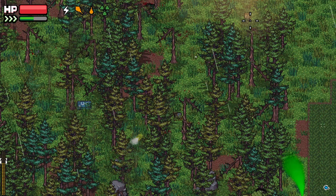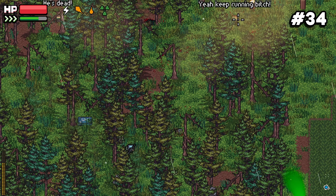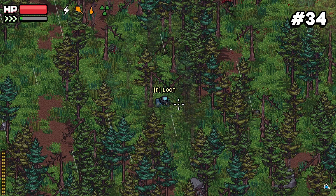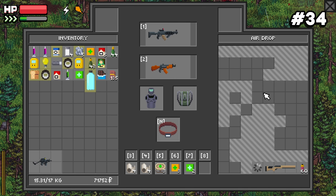Number thirty-four: when an airdrop comes in, loot will slowly disappear from it over time — the sooner you get to it, the more loot you'll be able to take.